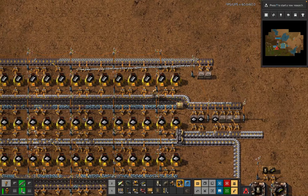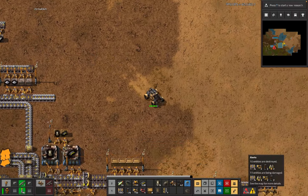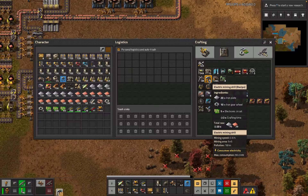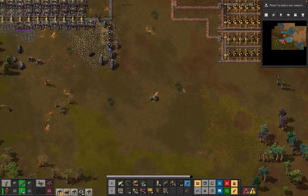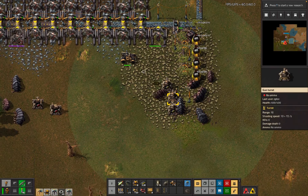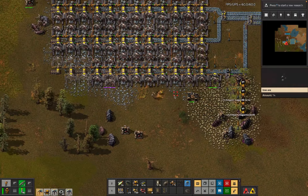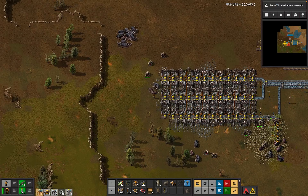We didn't get an output for the steel, but we didn't really need to because it'll buffer in the furnaces just fine. Okay, furnaces - that's not actually stuff we care about. You guys destroyed all the stone, which wasn't really what I wanted anyway. Do we have a couple more mining drills we can put on the iron? We do.